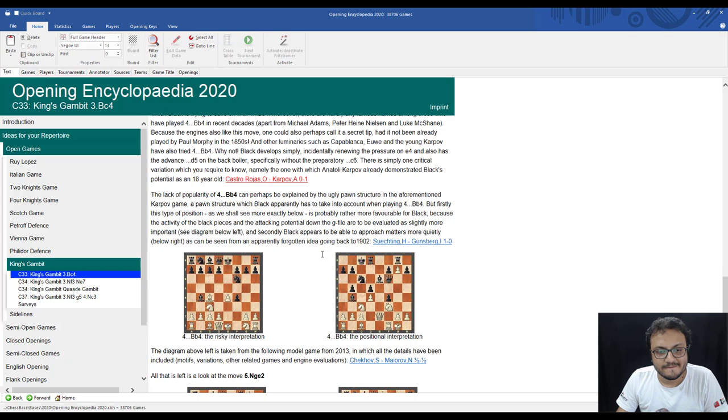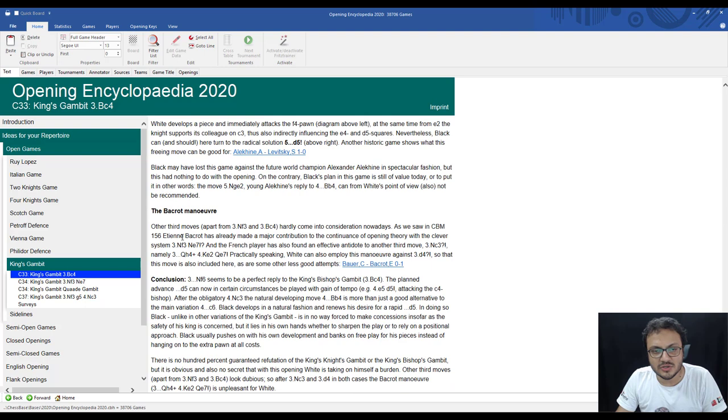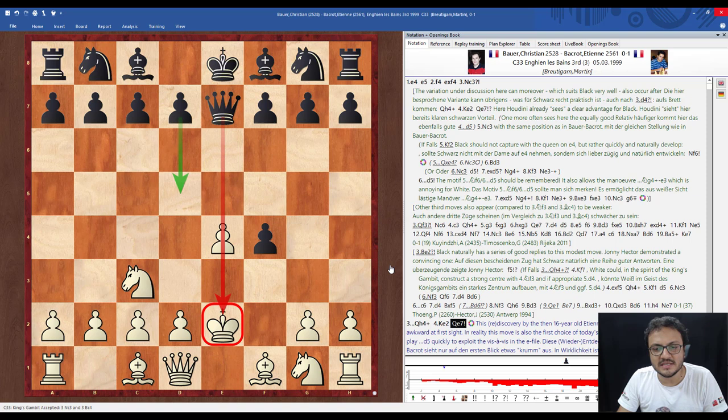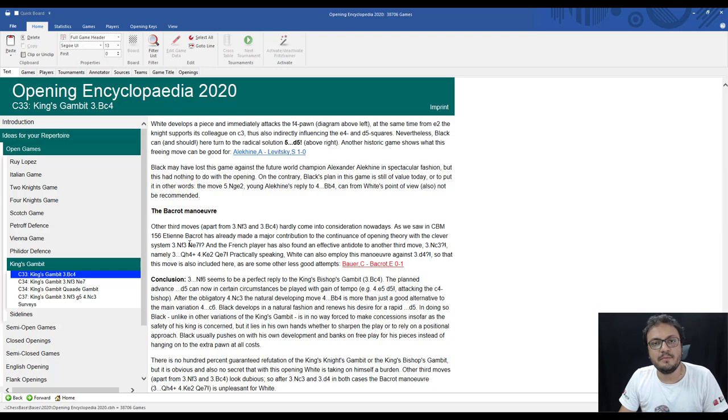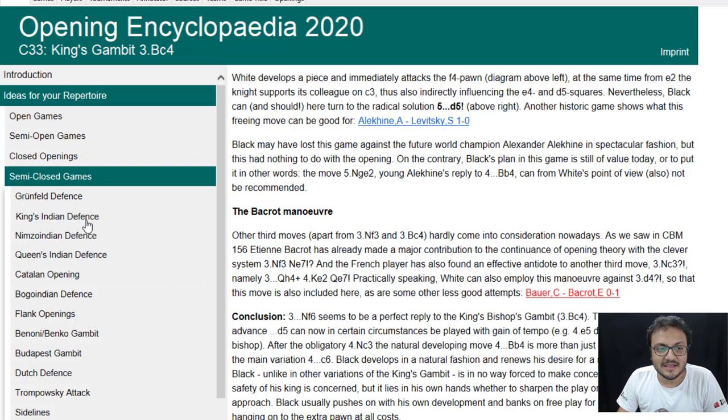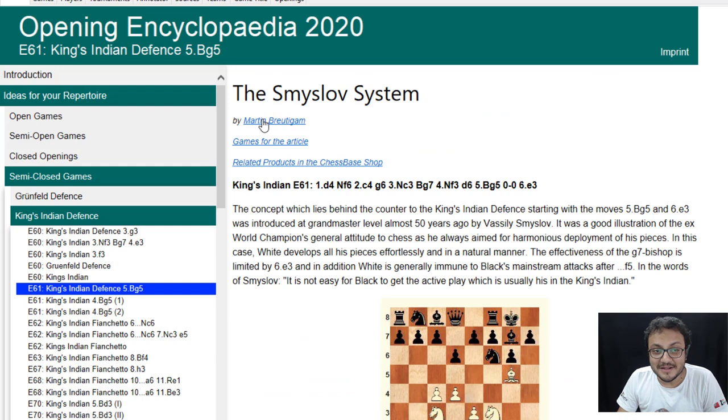This is how you can learn a lot. There is also a background maneuver which comes here after Nc3 and Qh4 check, Ke2, Ke7 — so you get ready-made recommendations by a strong player who has studied it along with analysis, which is very useful. I remember when I first got the Opening Encyclopedia several years ago, I used it to learn something in the King's Indian, also by Martin Brottigam. It was known as the Smithslow system and he is one of my favorite authors.